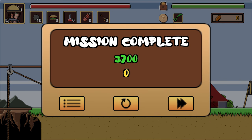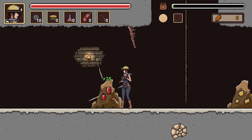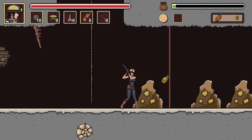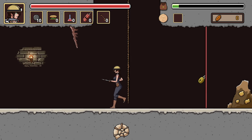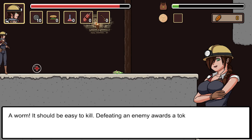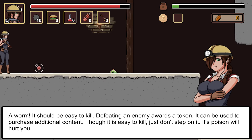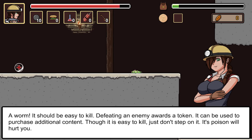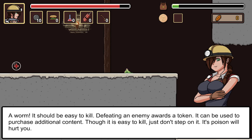Nice little hop, got our peace sign and everything. So far, what a very easy game - absolutely no dangers at all. You just go in there, look for treasure, come out. Nothing could possibly go wrong... why you always lying? There's an enemy - a worm. It should be easy to kill. Defeating an enemy awards a token that can be used to purchase additional content. It is easy to kill - just don't step on it, its poison will hurt you.